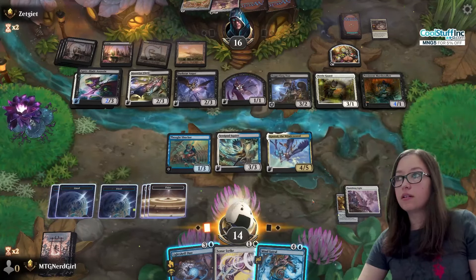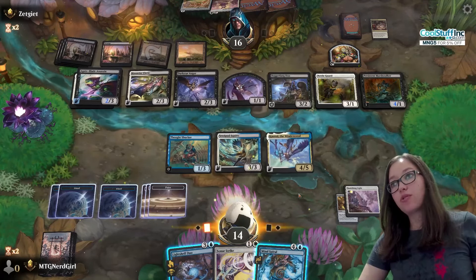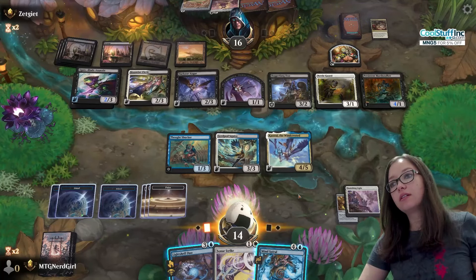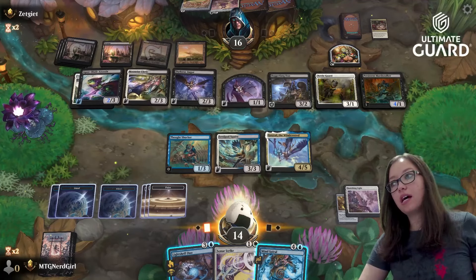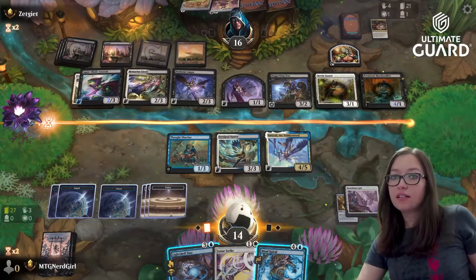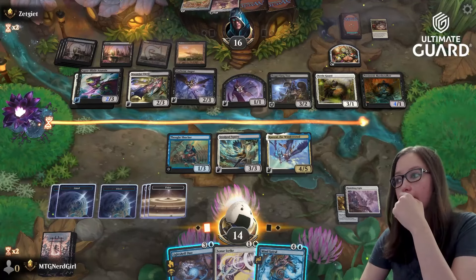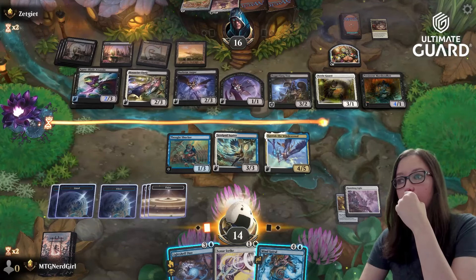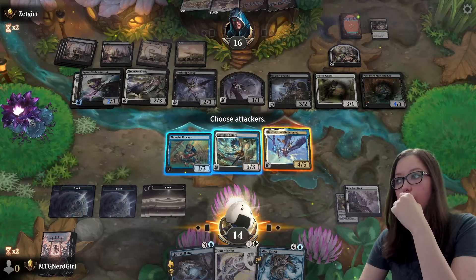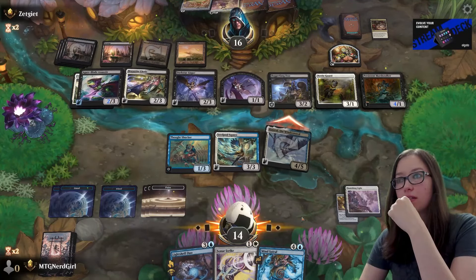Or I can attack and try to get some two-for-one action going, because this is about to die. They've already gotten so much value off of this. The chances of me getting Shore Up is like next to nothing. But maybe I can get some sort of two-for-one — or even three-for-one — here.